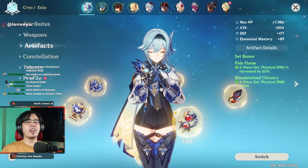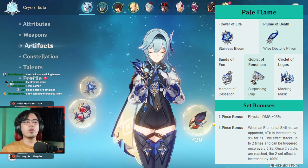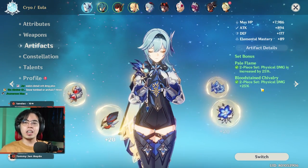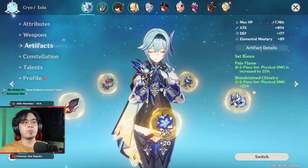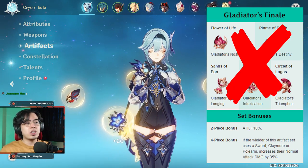For her artifacts, the only set you should ever aim for is the four-piece Pale Flame — there is no reason to use any other artifact set. I'm currently using a two-piece Pale Flame and two-piece Bloodstained because I don't have a good four-piece Pale Flame yet. This is what you can do in the meantime, but eventually you want the four-piece Pale Flame.